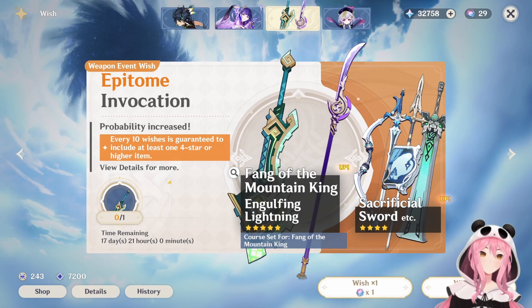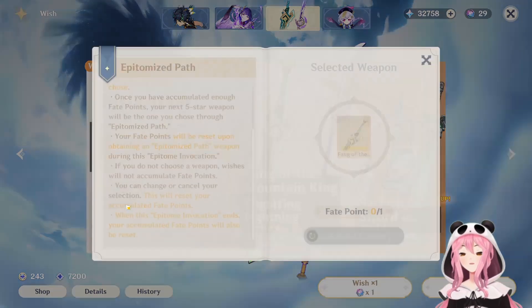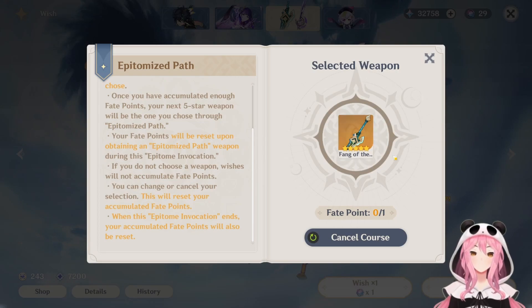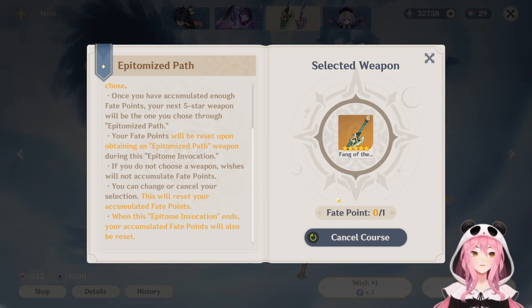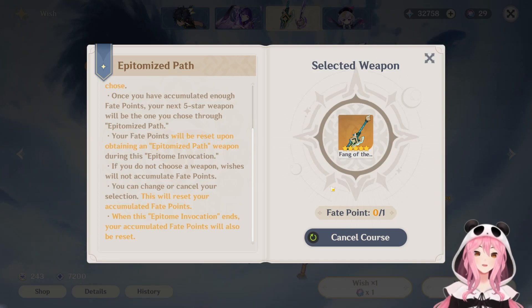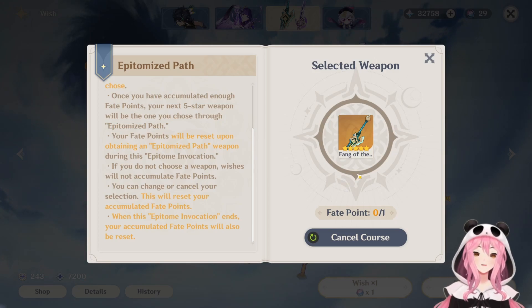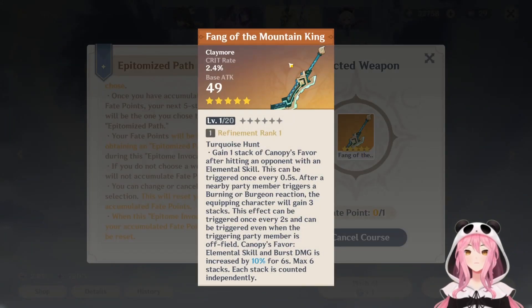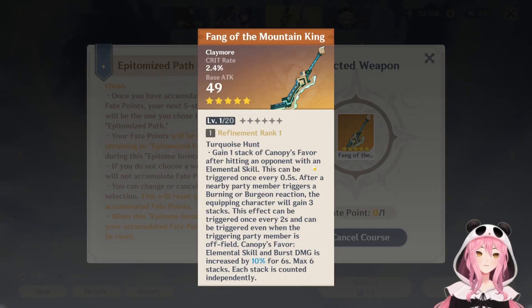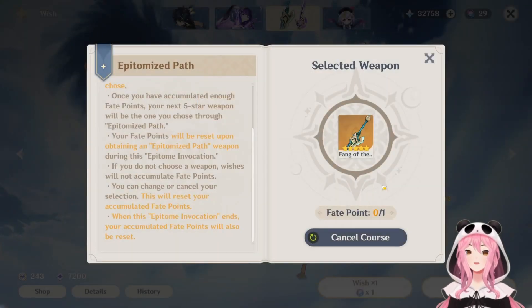Also important to note if you guys don't know yet: ever since the 5.0 update, it only costs one fate point to get your desired weapon now instead of two, meaning the weapon banner is pretty much the same as a character banner now. So you keep pulling until you get a five-star — you either get the weapon you want or you don't — and if you lost your 50/50, the next five-star will 100% be the weapon you chose in the fate system. So make sure you pick the weapon you want as your guaranteed weapon before you start pulling, not after.